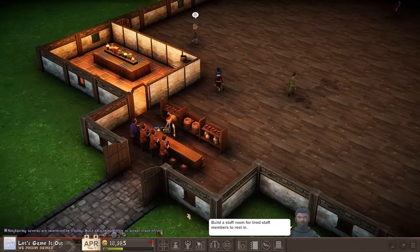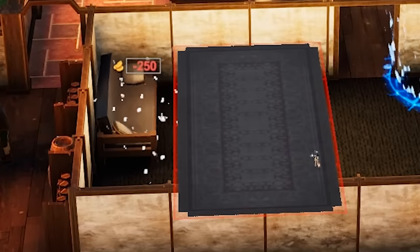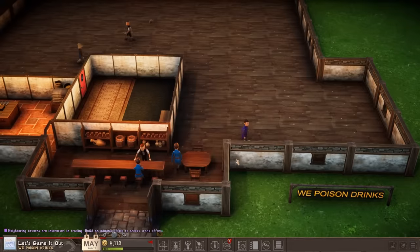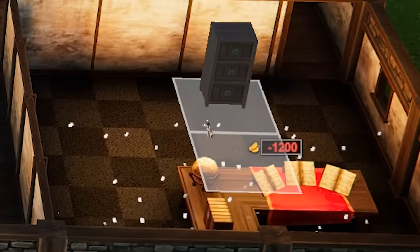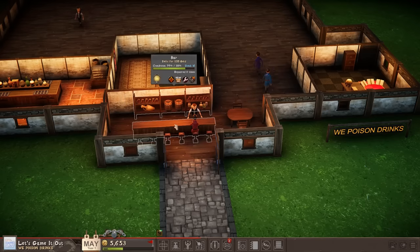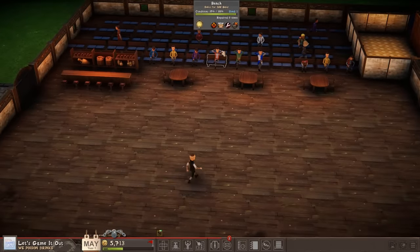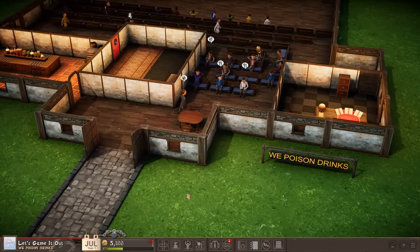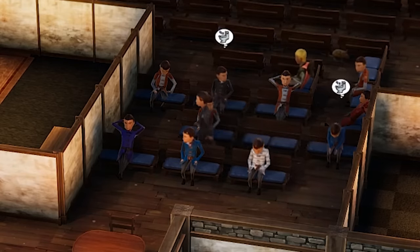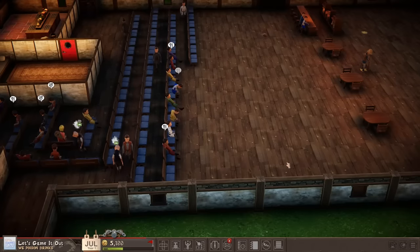The game keeps telling me to build a staff room, so we're going to do that. It needs to be 5x4. Put this weird couch there, area rug there. Just looking fantastic. Neighboring taverns are interested in trading. Build an admin's office to accept trade offers. All right then, let's add more to this abomination. Shove that desk right in there, filing cabinet up against the door. I realize what my problem is - this is way too convenient. We're moving the bar way over here. No, I got an even better idea. Hold please.